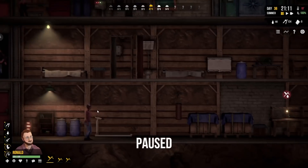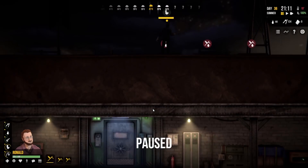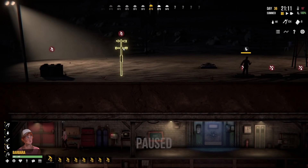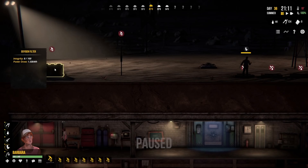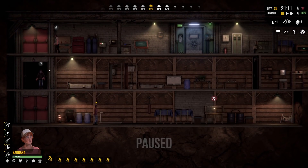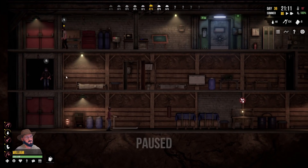I think everybody else has just arrived home. The potatoes are dry — hang on, all of our plants are dry! Everyone's come home and Barbara, I've issued a series of repair commands because everything up on the surface is looking a little bit like it might fall apart. The weather vane and the oxygen filter are both looking like they might collapse any time. So let's get Barbara to repair those. Everybody is completely and utterly exhausted — we're going to have people falling asleep on the floor again.